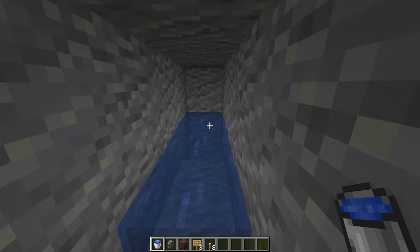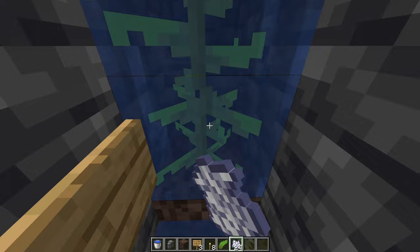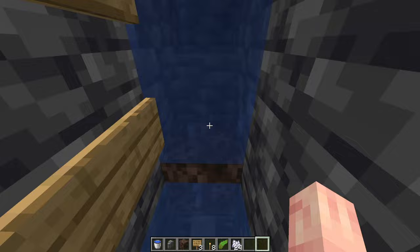Once you're down here, place your kelp on the soul sand and bone meal it. If you're on bedrock, you may need to temporarily replace the soul sand with a different block. When you've used all of your bone meal, break the bottom kelp block, and if you go into the soul sand, it should automatically take you up without you even having to do anything.